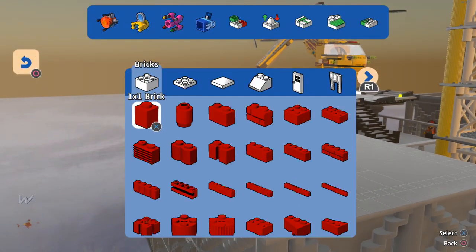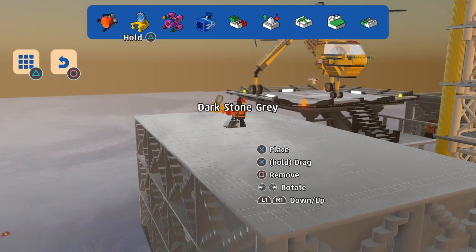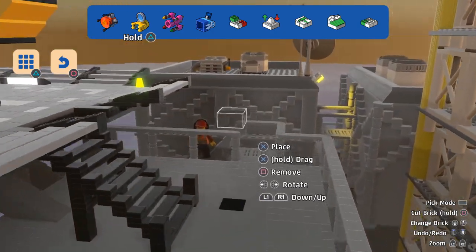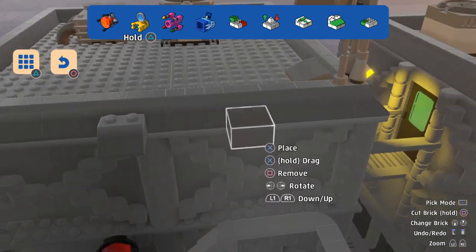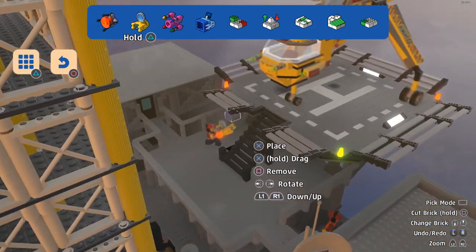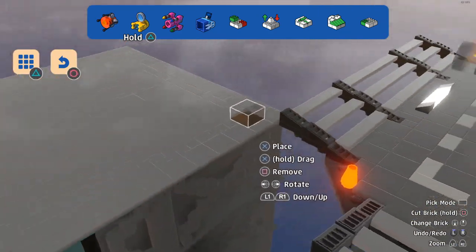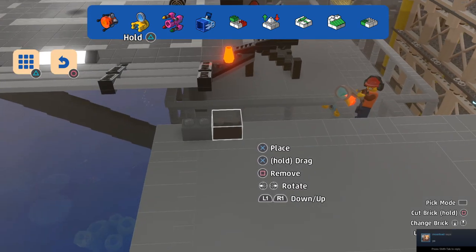So what do we need? We need to build, basically. What colour grey is it — is it light grey or dark grey? Okay, I think it's that colour, yeah. Alright, we'll go with that. Let's do it.